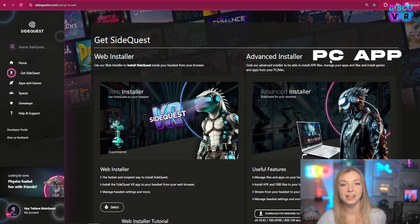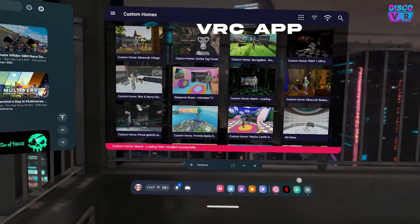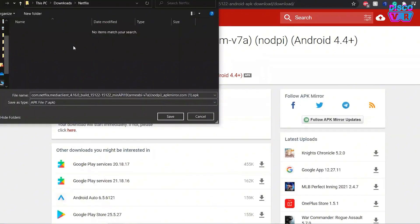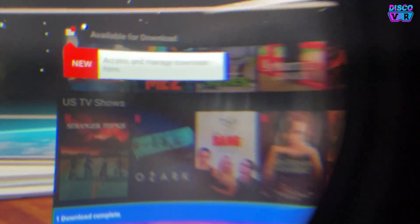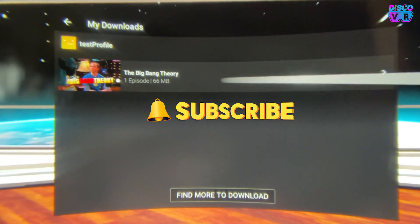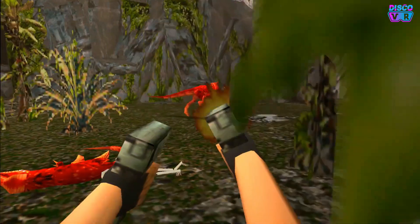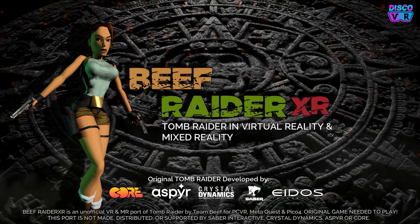With the SideQuest PC app — sort of an advanced app — the main difference between the PC app and the in-VR app is mainly that you can sideload APKs that you have on your PC directly onto your Quest. For example, there's a video where I describe how you can install a Netflix app onto your headset so you can download movies or shows and watch them offline. You can only do that using the PC app because you need to download the APK file and then sideload it onto your headset. And if you want to play VR game ports, you will need the base version of the game and do a couple of steps on your PC. Those are the main things why you may need this advanced PC installer.